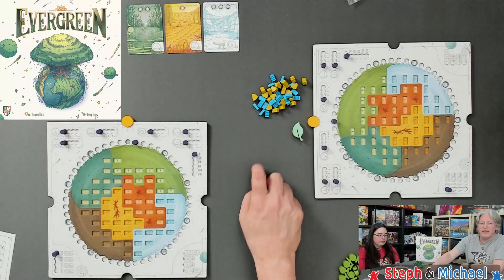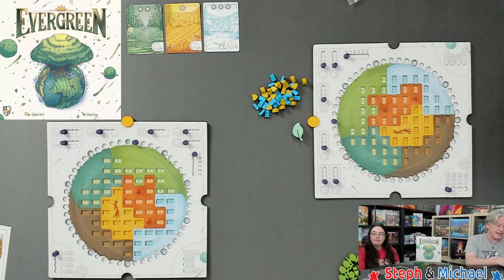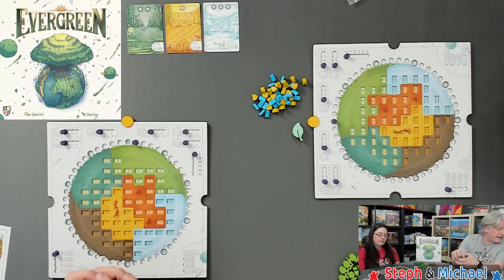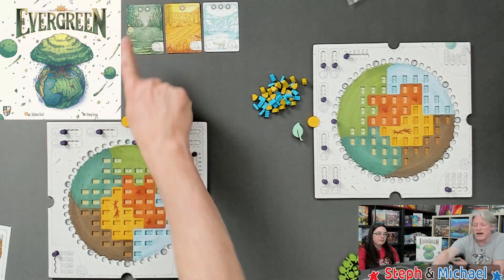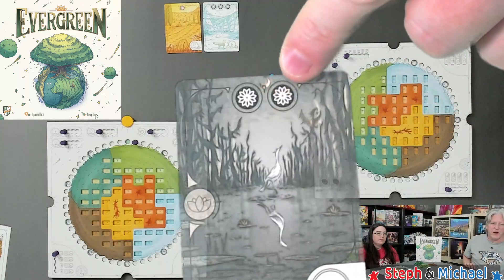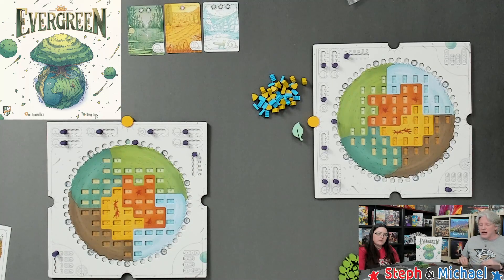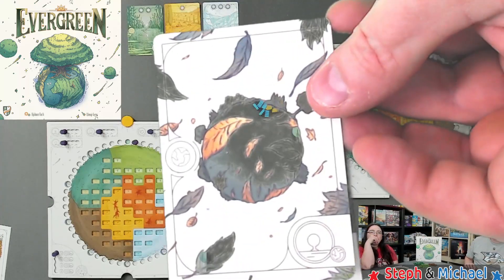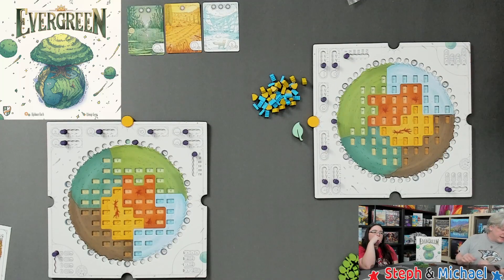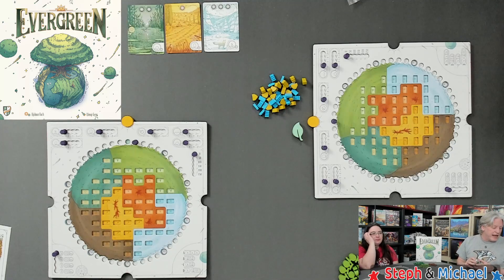Choose a first player, then the second player gets one point, the third gets two points, and the fourth gets three points. Shuffle up all the biome cards, then reveal cards one at a time until you have at least five fertility icons — those are the little flower marks at the top of each card. Anything that is not a fertility marker, like the skull-in-a-triangle aridity symbol or wild cards, gets set aside and shuffled back into the deck. Once you've reached at least five fertility points, stop drawing and you're ready to play.